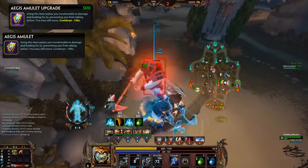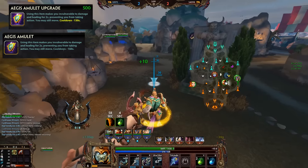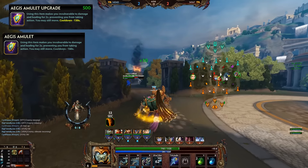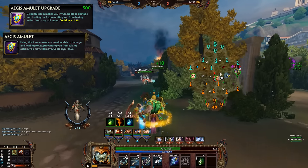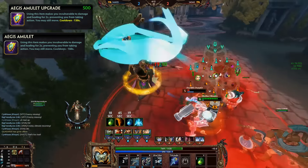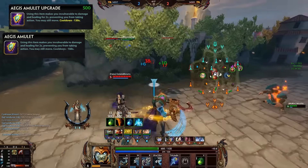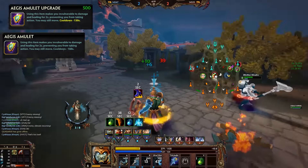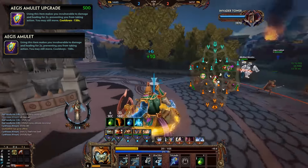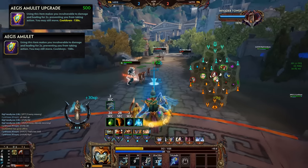The upgraded version reduces the cooldown to 130 seconds. I do think that usually this is something you should consider investing in late game. Most upgrades are not worth it too early in the build, because 500 gold will delay your build quite a lot. From what we've seen in the relegations and from higher level players, most of them hold on to relic upgrades until very last, unless they're looking for a very specific upgrade. A 30 second difference will rarely change something, unless you're against a Poseidon where you really need that extra cooldown reduction to counter every single ultimate.